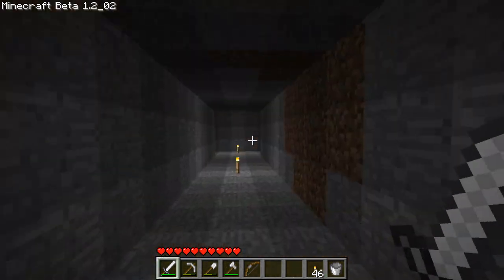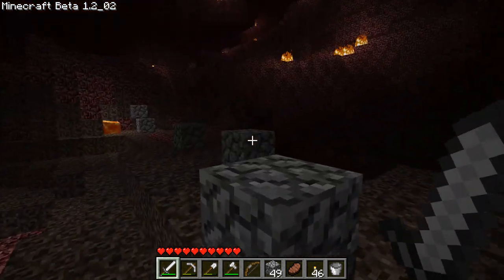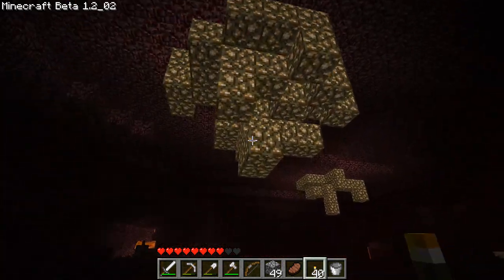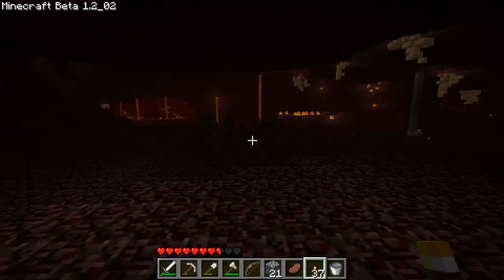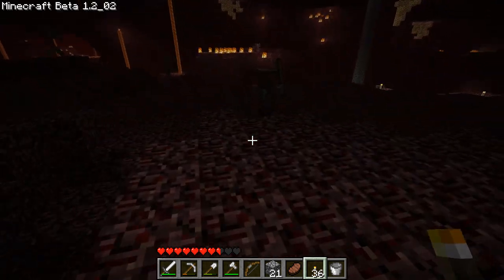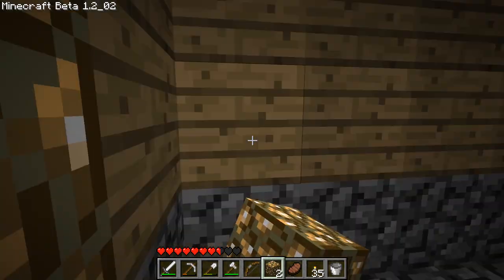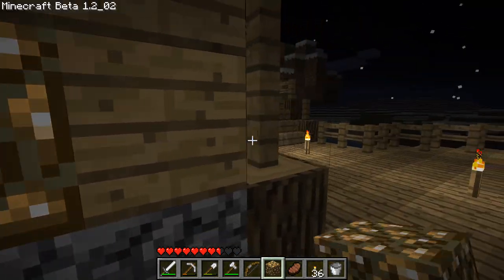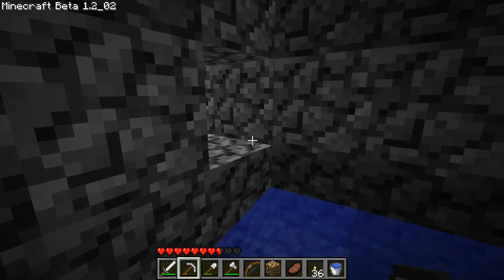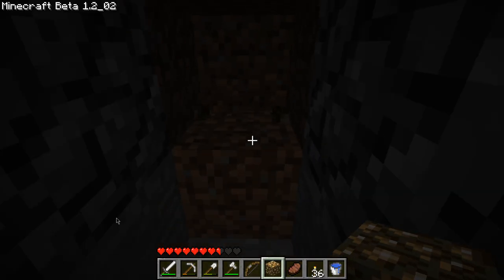I'm going to go to the Nether real quick and get more glowstone. This place is impossible to see in and I can't sprint. Okay, I found some — let's collect this. I think I got enough to make at least three pieces of glowstone blocks, so let's get out of here. I got some glowstone made — I think we have enough to make two more in total, and almost three. I'm going to replace this now and put the glowstone block just one block closer so it makes a bit more light.